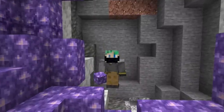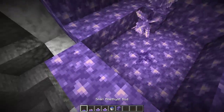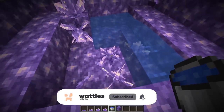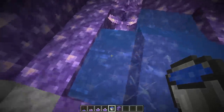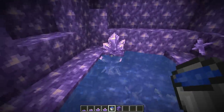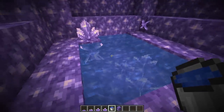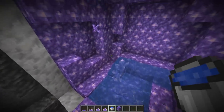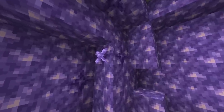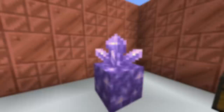One final cool thing about amethyst - small bud, medium, large, cluster: if we dump water in here, they can all be waterlogged. Even the one on the side of the block can be waterlogged. All amethyst buds and clusters can be waterlogged. I seriously love when Mojang adds something smaller than a block and makes it waterloggable - it just makes sense. And so, as of right now, 20w45a, that is amethyst.